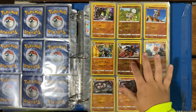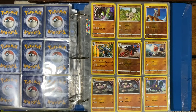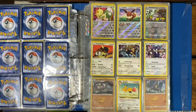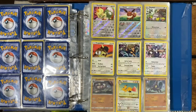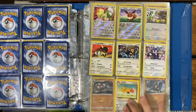Next page we got Machamp Holo, Muddale Reverse Holo, Rockruff, Rockruff Reverse Holo, Timber Reverse Holo, Machamp Holo, and some regular rares. Next page we got a Meowth Reverse Holo, Eevee Reverse Holo, Skwovet Reverse Holo — these cards are regular reverse holos. Kangaskhan, Tauros, Doduo, and Dodrio — this is an original Jungle Base Set.